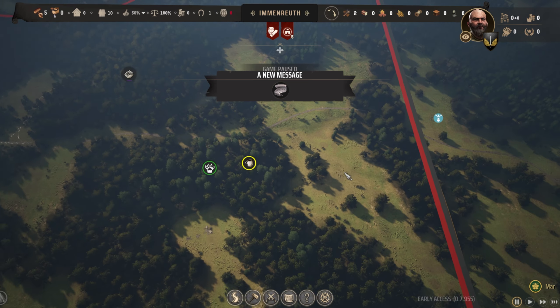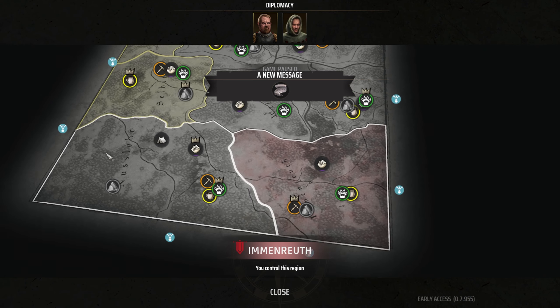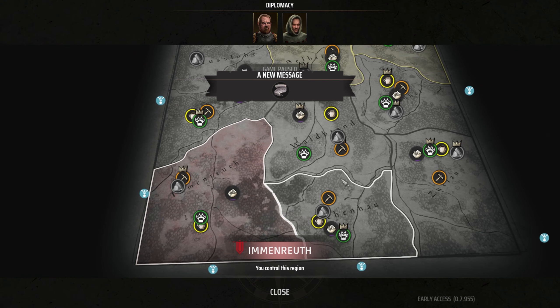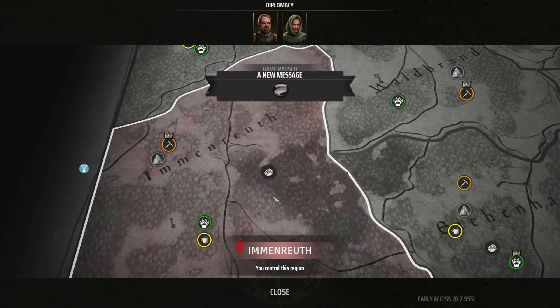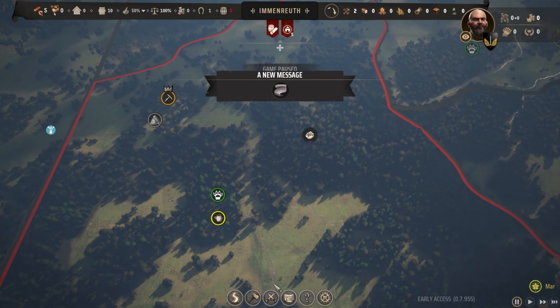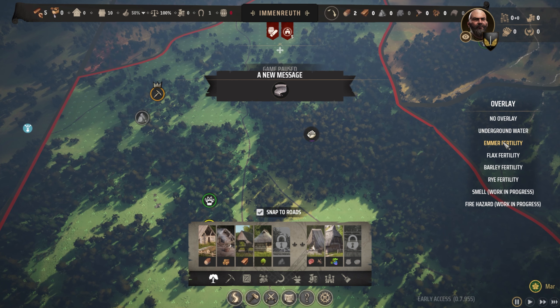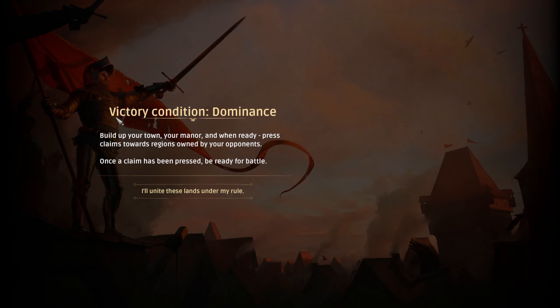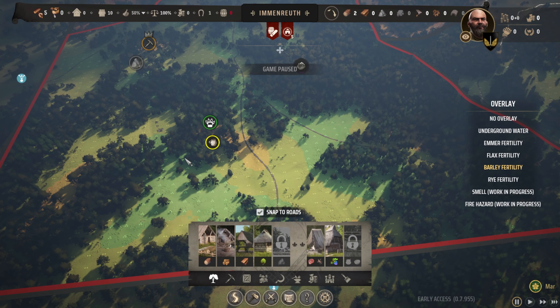We are like right next door to the trade post. Let's see what the agricultural situation is like. Oh my goodness — look at this! Emmer grows everywhere. Flax is just about everywhere. Barley just about everywhere. Oh baby. All right, I think we got ourselves a start. Dominance is the plan — take over the world, Drake!